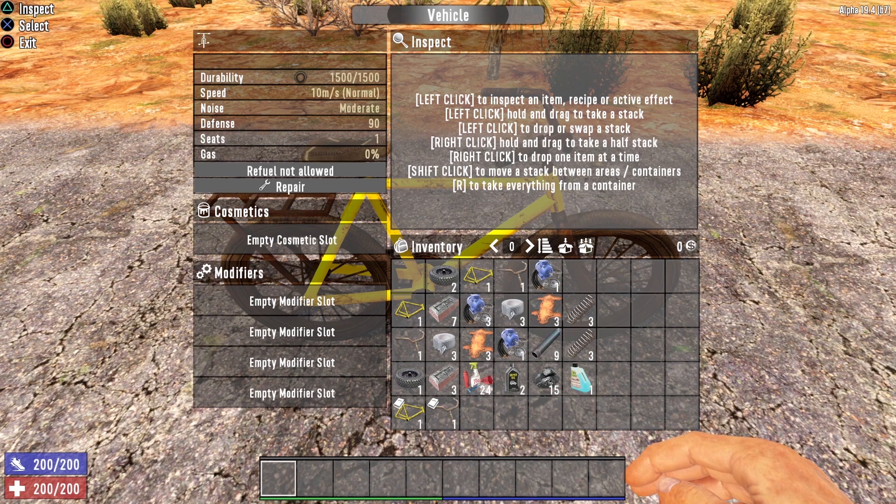First of all, you have the durability rating. The bicycle has 1,500 hit points. We also learn that the top speed of the bicycle is 10 meters per second. It has a moderate noise level and a defensive rating of 90. It seats one person, but it does not require gasoline — that is one of the benefits of the bicycle.